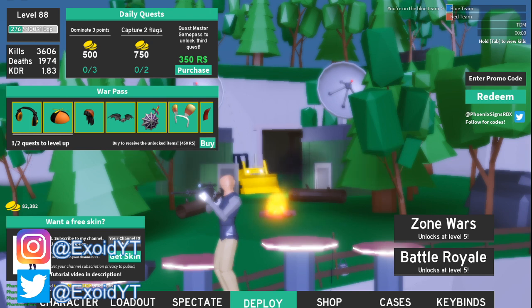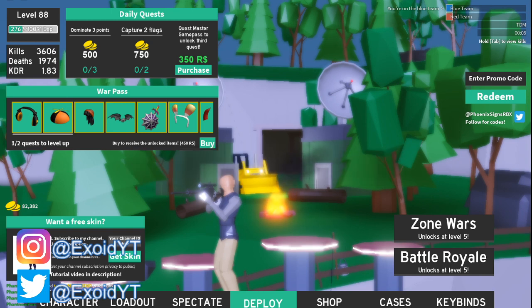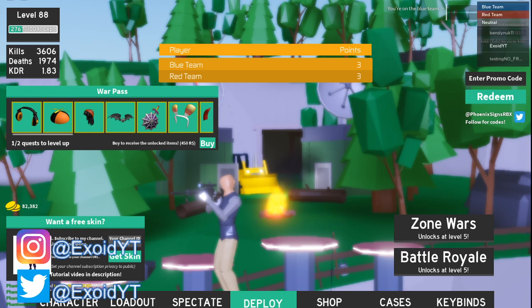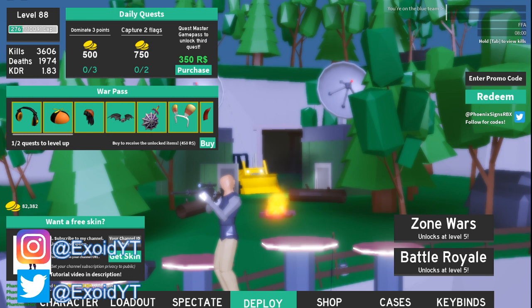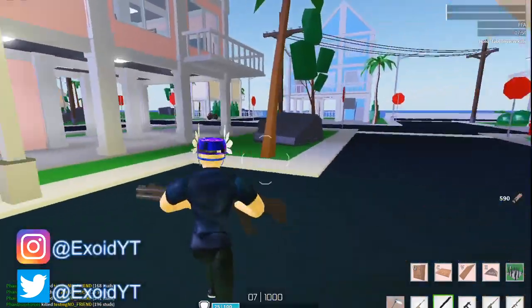Next is code 'fire'. Feel free to pause the video if you need to. Next code is 'oneyear' — one of the newest codes, gives you 5,000 coins. After that, code 'sup' for 2,000 coins. Next, code 'joehe' for 5,000 coins. And last but not least, the newest code is 'christmas', which also gives you 5,000 coins. These are the only codes that work so far in the game.